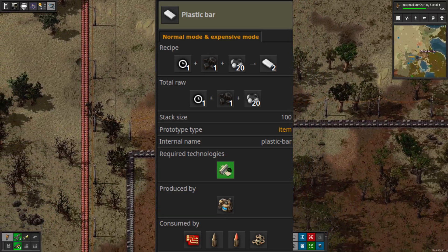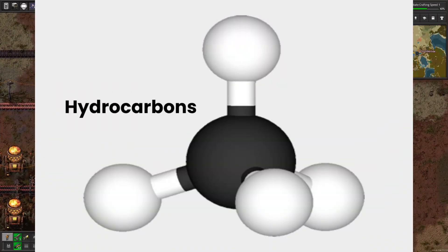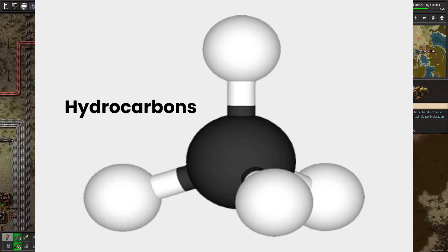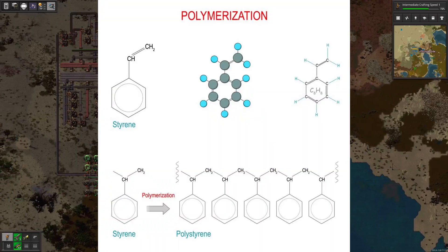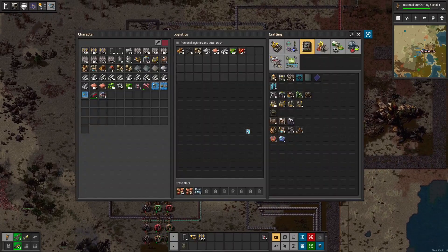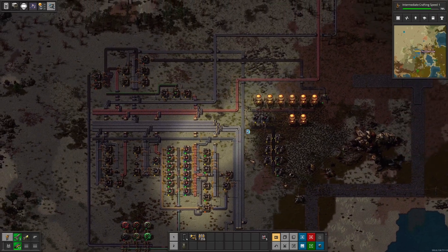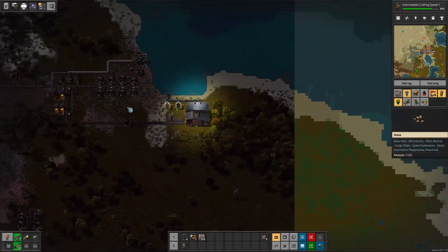But in real life, plastic is primarily created with hydrocarbons — organic compounds made of only hydrogen and carbon atoms. These can be found in crude oil, natural gas, and coal. Through a process called polymerization, these hydrocarbons can be turned into polymers, which is the basic component of plastic. The game does use petroleum gas and coal, which both contain hydrocarbons, but it's probably less efficient than what we do in real life, as we mostly use oil.